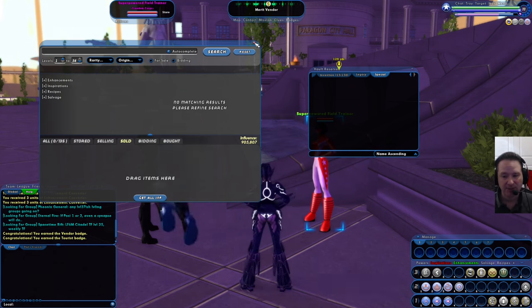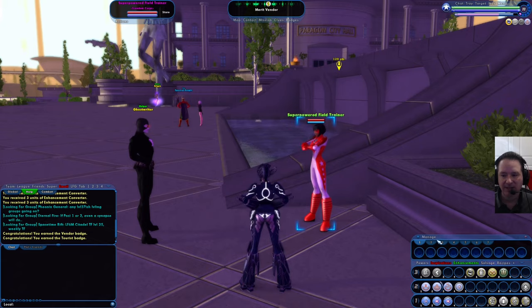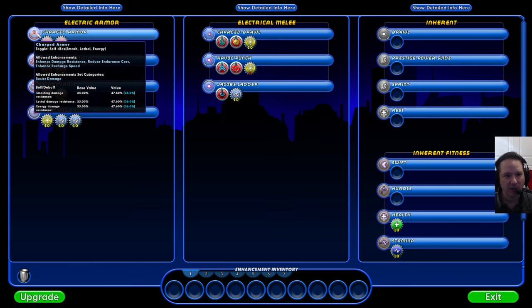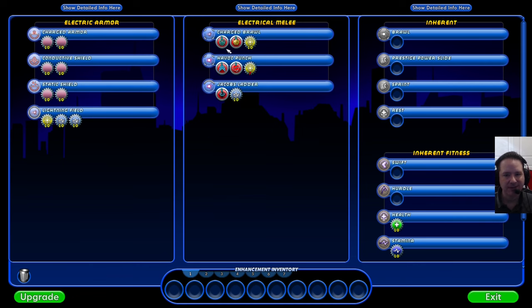Now what do I do with this money? You don't want to use the enhancements that fell on the ground — you want to buy nice fresh enhancements for your character. First you need to know which kind of enhancements to get. If you pull up your character screen and mouse over your different powers, it'll tell you in the small print what kind of enhancements it allows. For example, my Brawl attack allows endurance, damage, and accuracy modifications. My armor allows damage resistance, endurance cost, and recharge speed modifications.